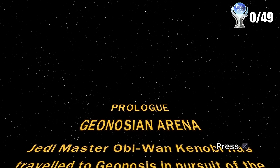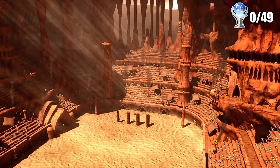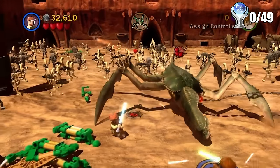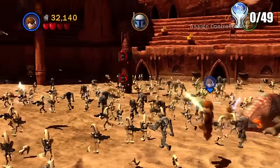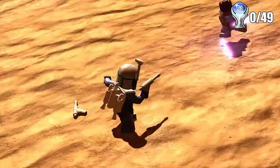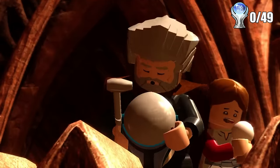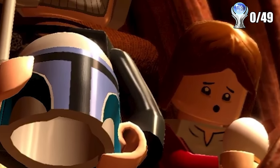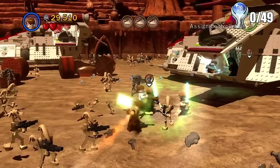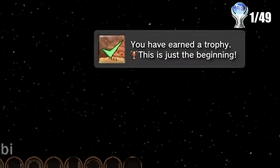The first level opens up with a prologue in the Geonosis arena. This is picking up from the last game — it's the scene where Anakin, Obi-Wan, and the girl are all stuck in a coliseum. They get completely swarmed by droids from all angles. You also battle Boba Fett. This black dude ends up taking him out with a clean slice, sending his head up into the children's viewing section. The rest of this level had us escort some Jedi into the escape ships, and that was the first trophy of the game.